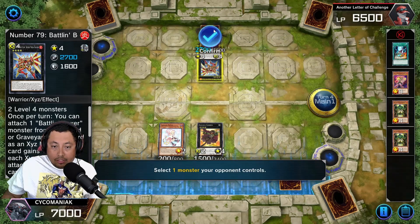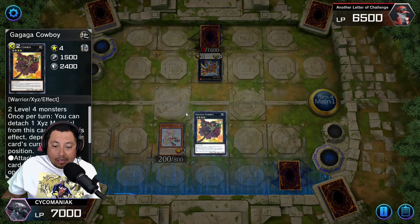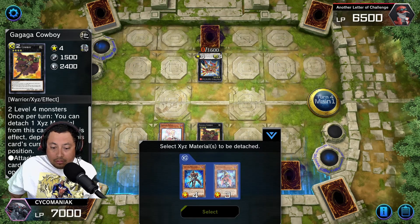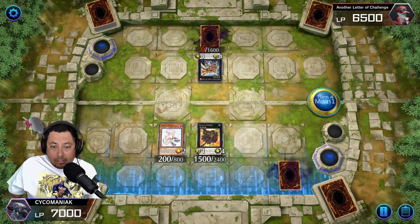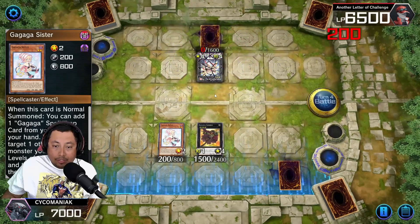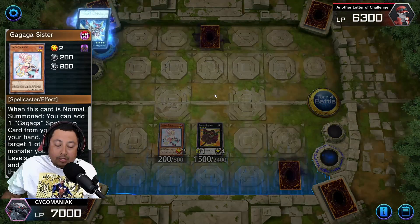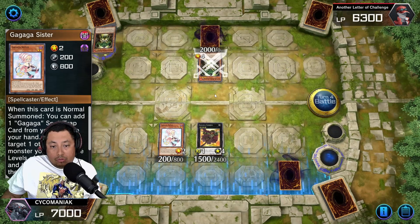Then you're gonna XYZ summon Gaga Cowboy with Girl and Magician. You are gonna use Girl's effect to knock this down to zero. Then you're gonna use Cowboy's effect — get rid of Magician. Then go ahead and enter the battle phase, attack Gaga Sister, get rid of that. He's gonna basically summon all his stuff back, which is fine.